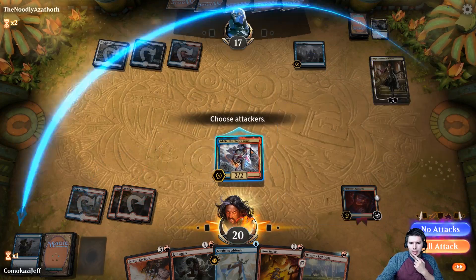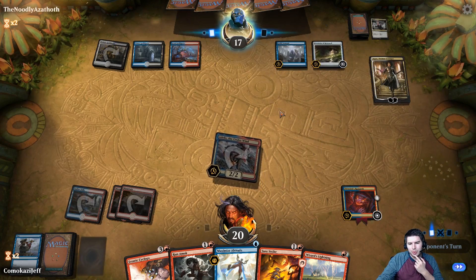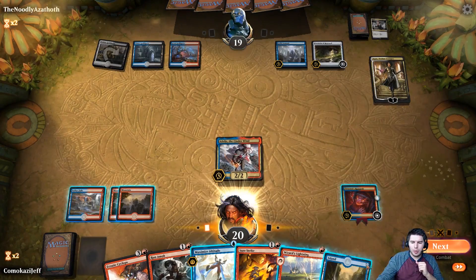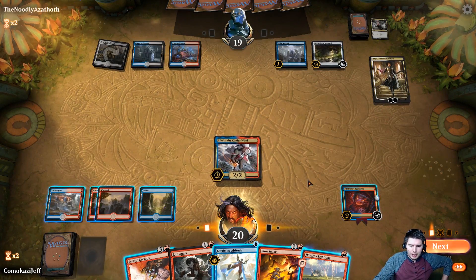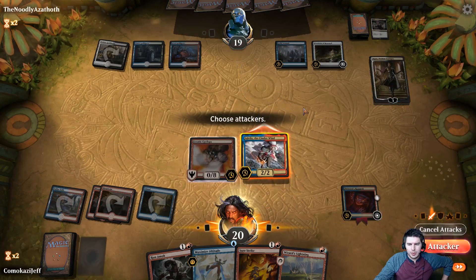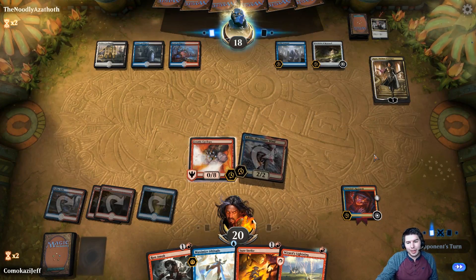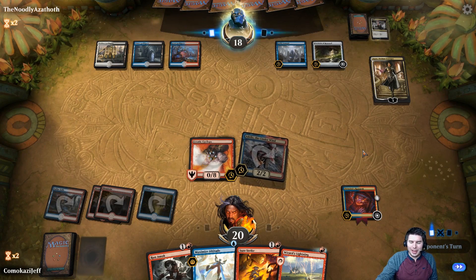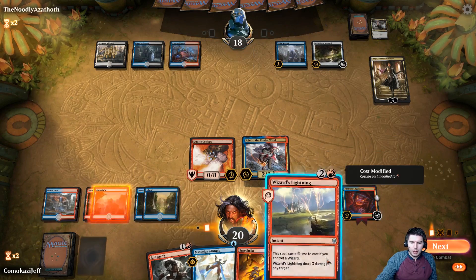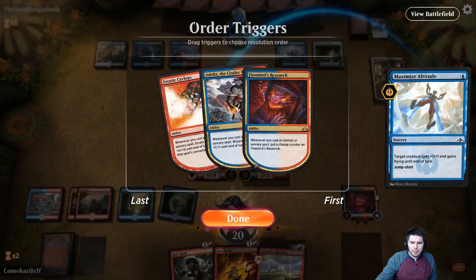The land would be so good. I'd like to go at face, but we're going to have to get rid of this Kaya. Ounce of Renewal — they tick up. This next turn, we came to play Erratic Cyclops, so we're going to play Erratic Cyclops. We're going to swing here and pass the turn. If they don't kill our guys we get to go crazy. They could have another Cast Down. Maximize Altitude on Erratic Cyclops — get some counters, get some triggers.